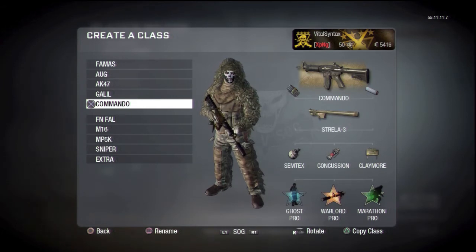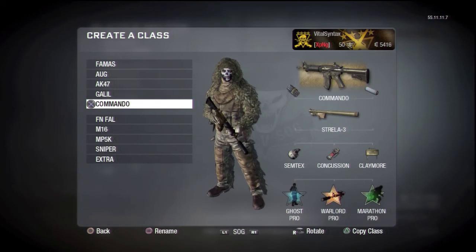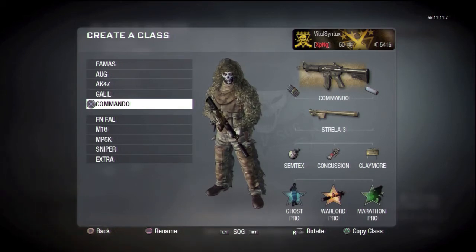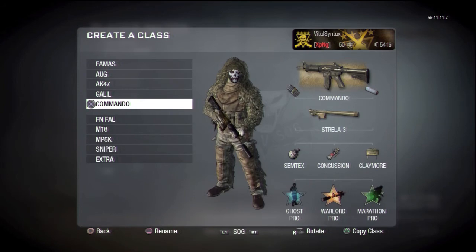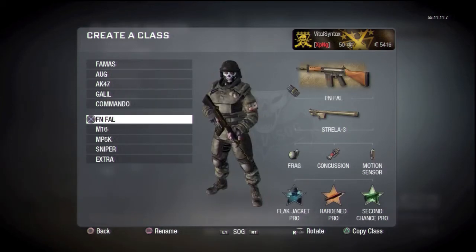Next class is the Commando — another great class for team deathmatch, but I put Marathon on so I can use it in something other than team deathmatch. So if I need a ghost class that's not going to be used in team deathmatch, it's great for that. The Commando feels like it's a lot easier to use with the suppressor on it, so I put Warlord on so I can have the dual mags for more ammo and also put the suppressor on. I've got the Strela on as well to help my teammates out.